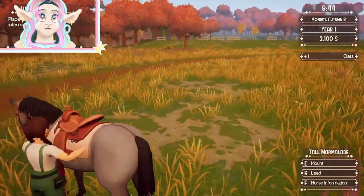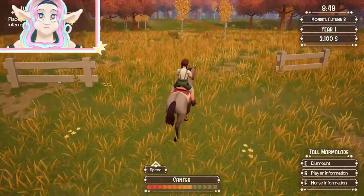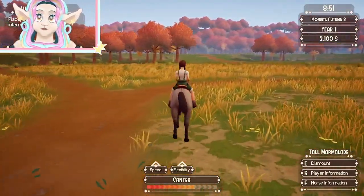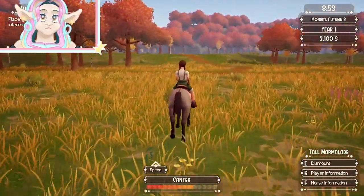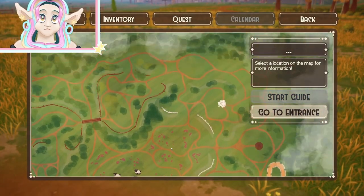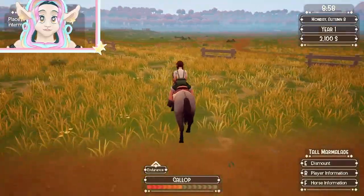We're really poor — we only have two thousand dollars right now, which I don't think is enough to buy a horse at auction, maybe a really cheap one. I don't see any additional foraged goods around here, so let's go ahead and start heading home to the ranch.